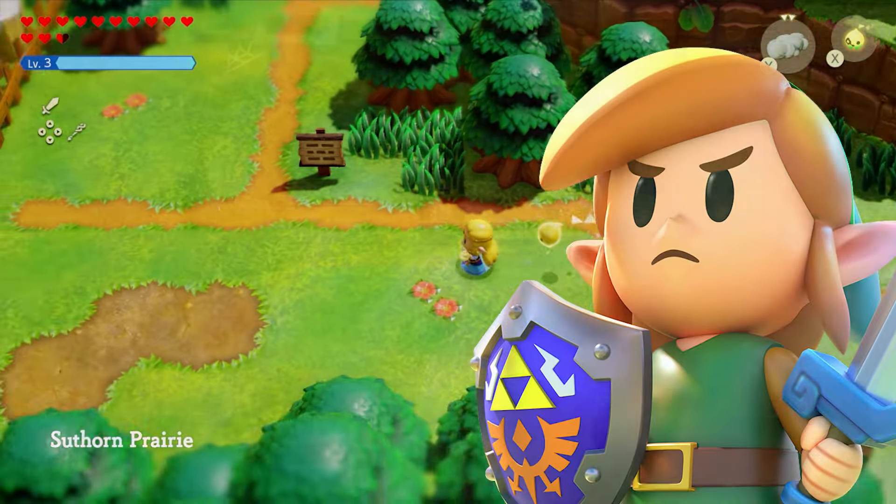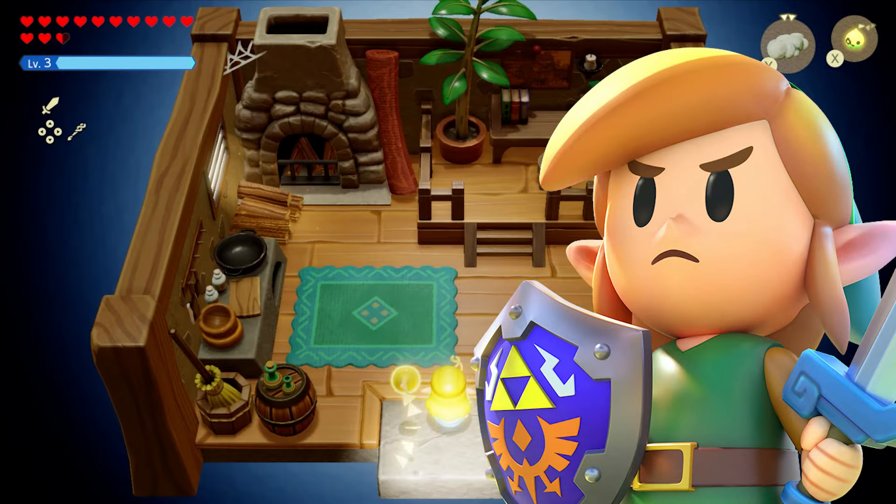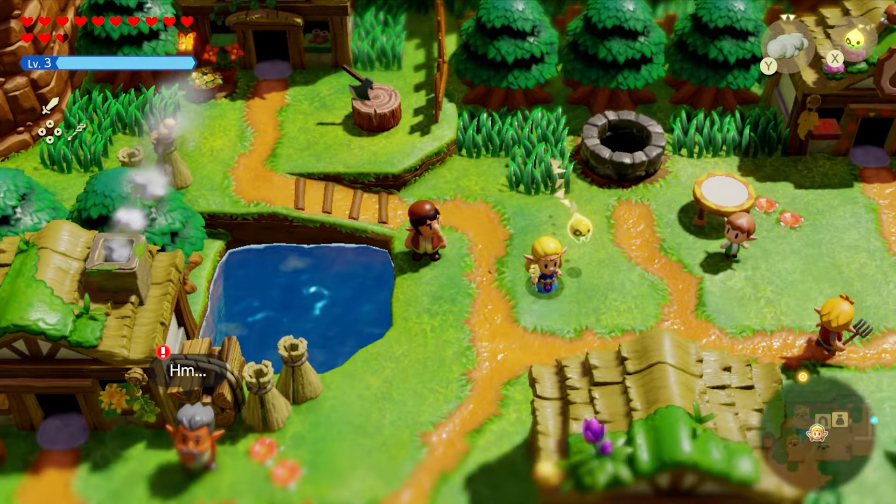Having played through all of Echoes of Wisdom, here are 10 secrets I found — from the obvious ones in Link's house in Sutherland Village, to the hidden one right outside his house. That's the number 10 slot.